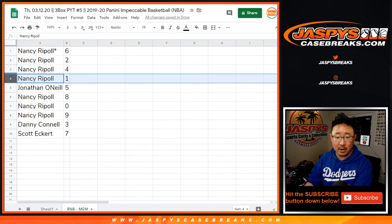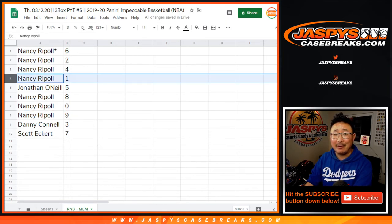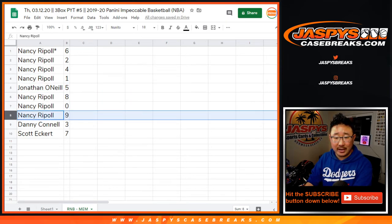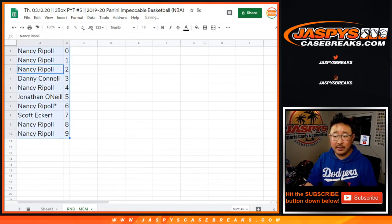Nancy with six, two, four, and one. Oh, Nancy also has zero, so I guess it doesn't really matter Nancy — you'll get live one of ones too. Jonathan with five, Nancy with eight, nine, Danny with three, Scott with seven. Let's order these numerically right there.